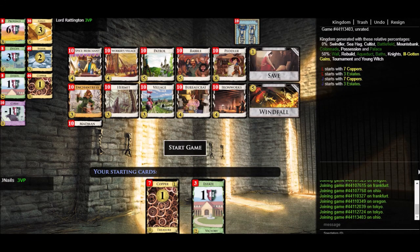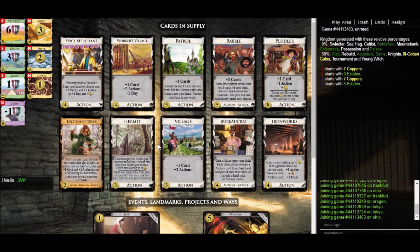In this video we'll play through an example kingdom and see if we can use the principles discussed in the previous videos to successfully construct an engine that can beat the computer's big money deck. So here we have a kingdom that's been generated. Let's take a look at it and analyze it through the specific components to see if an engine is viable.